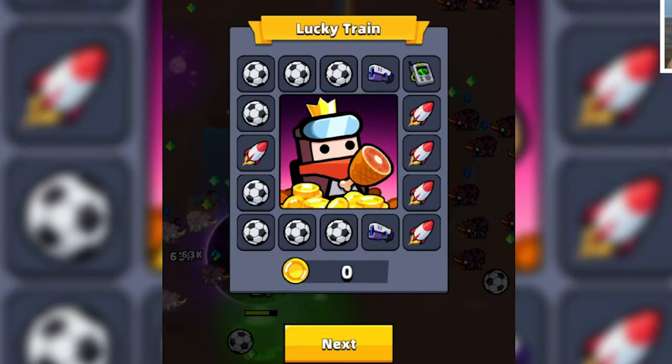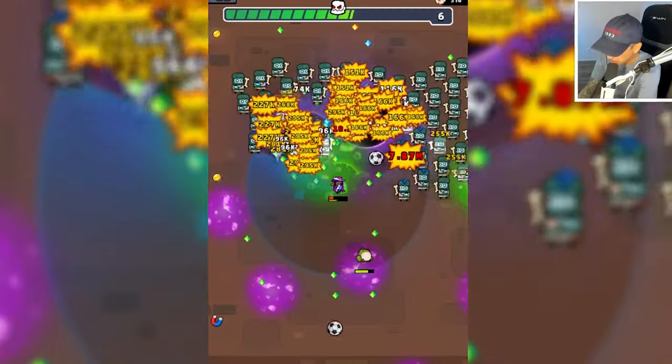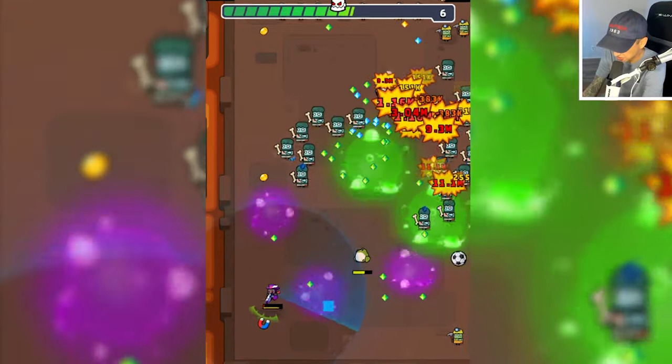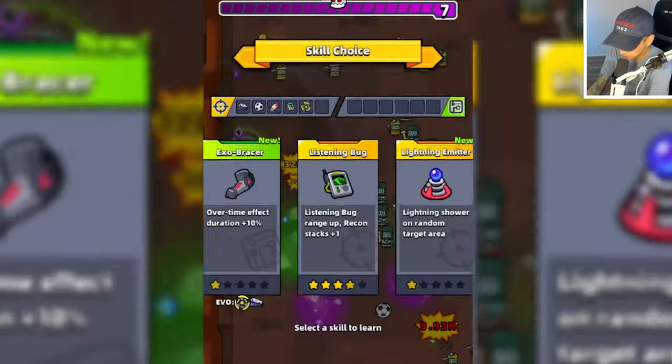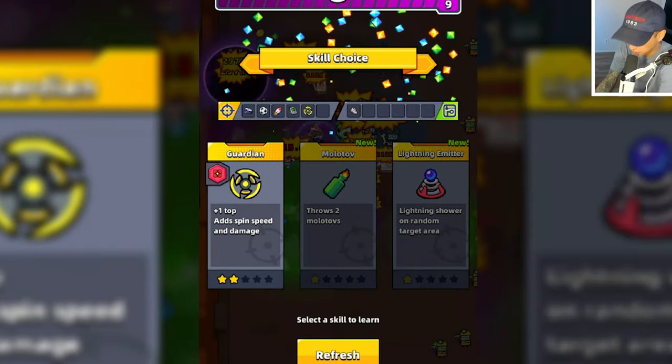I need more soccer ball, please. Let's go open up this chest — maybe we can get more soccer balls. There's a bunch of them on the left side, but we're only getting one. We are getting approached by a bunch of cavemen. We are also taking a lot of damage from these poison pools, so I need to grab this magnet to pull some loot towards us. And here are sports shoes, so we can eventually evolve the soccer ball.